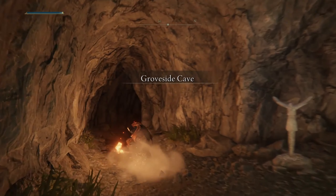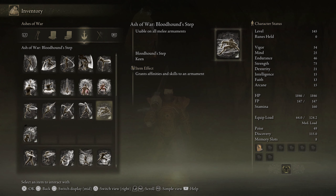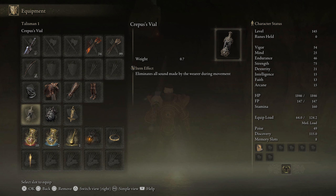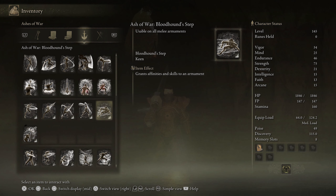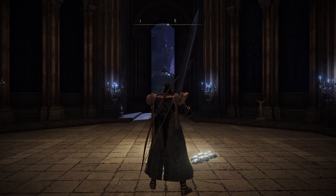The Memory of Grace item comes with all classes, so you should have it from the start. One of the problems with this farm is that you'll need to do it without any runes, because you lose all of them on farm reset. You can find an item called Crespus's Vial that will silence your movement, allowing you to move much further in without aggroing the wolves and therefore making it easier to escape in time. Last but not least, if you happen to have the Bloodhound Step Ash of War, it will allow you to traverse the area a little bit faster than just straight up running. I'll leave a link in the description for these items so you can see where to get them if you don't already have them.